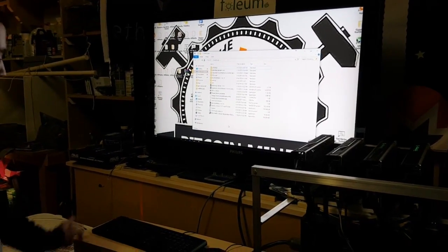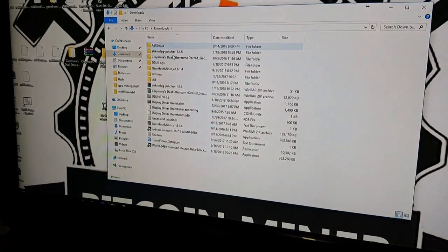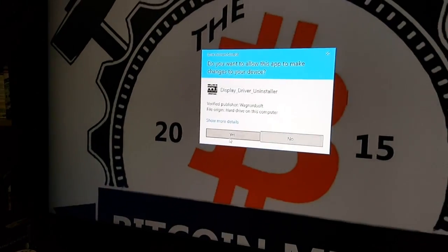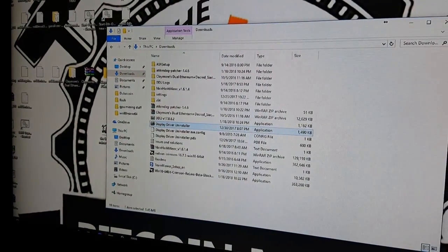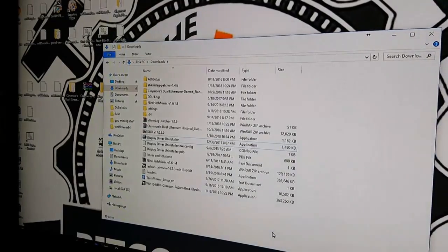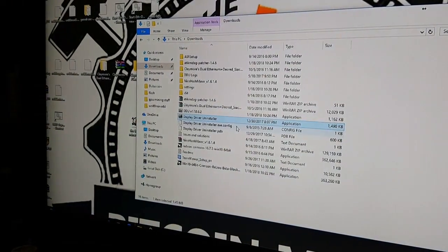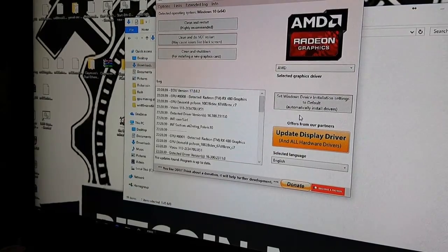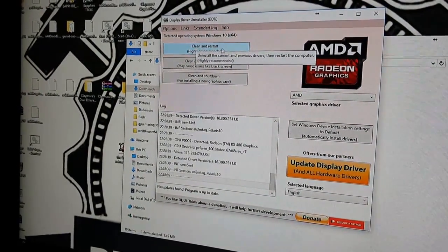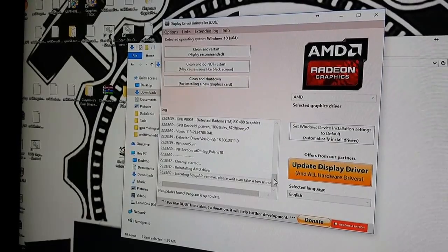All mining programs are stopped and the downloaded files are extracted. The first program we'll run is the Display Driver Uninstaller to remove the currently installed drivers. We had to restart the system first, then we run DDU, click Yes, and click OK through the prompts — it notes it works better in safe mode. At the top we click 'Clean and Restart (Highly Recommended).' It will do its thing and automatically reboot the system.